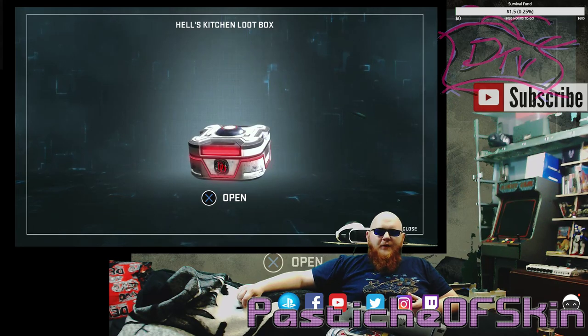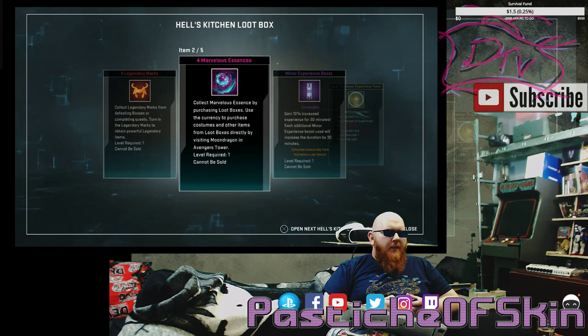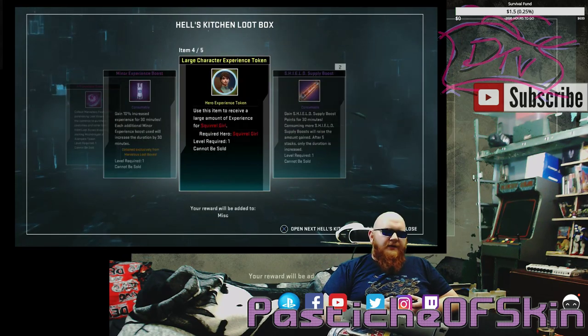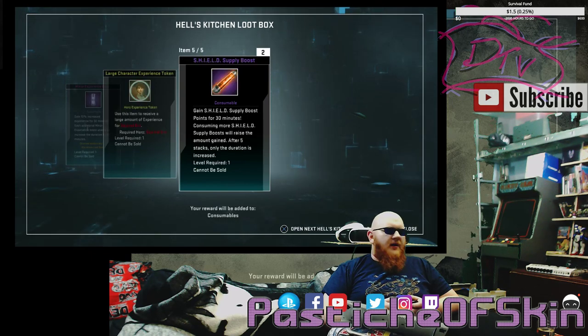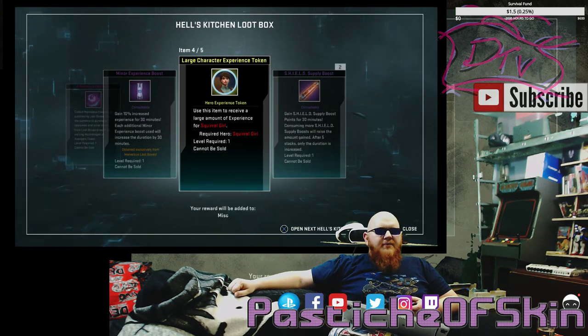What have you got for us? We got five legendary marks, four Marvelous Essence, a minor experience boost, a large character experience token for Squirrel Girl, and two shield supply boosts. That's a fair amount of boosts — a middling kind of crate there. First crate, not going to blow my mind, but not too bad.